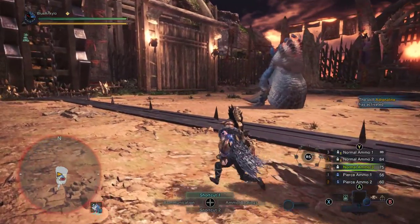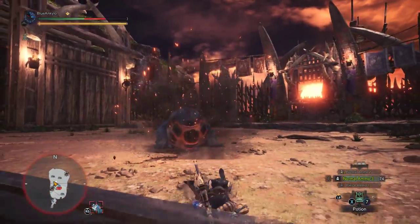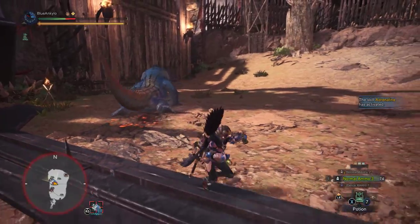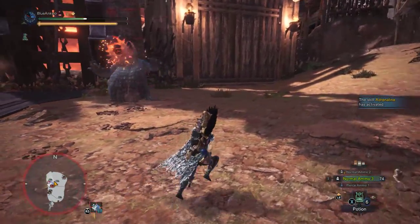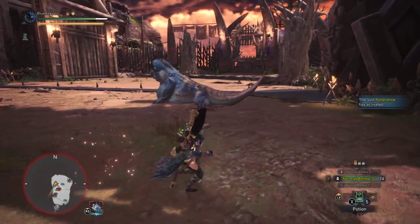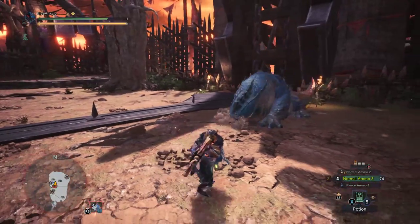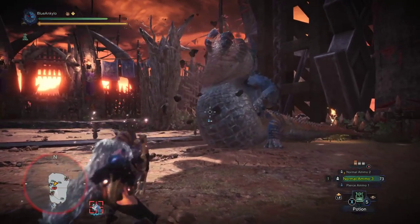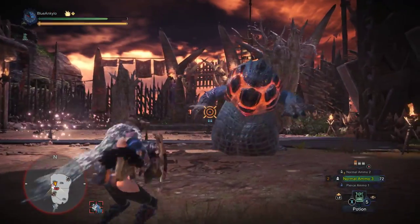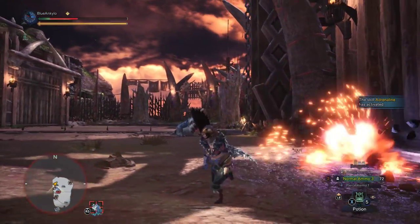Sorry for the helicopter — it's really been bothering me a lot today trying to make my recordings. I can't move in time. Every time I try to use reload or switch ammo, it's just... So maybe in hindsight, this was the worst enemy to show off the light bow gun. I can't dodge it — it's impossible. How are you supposed to not get hit by that?